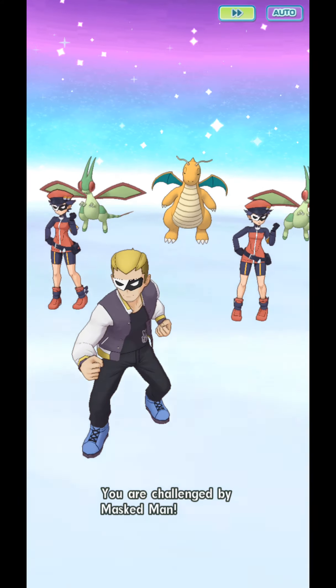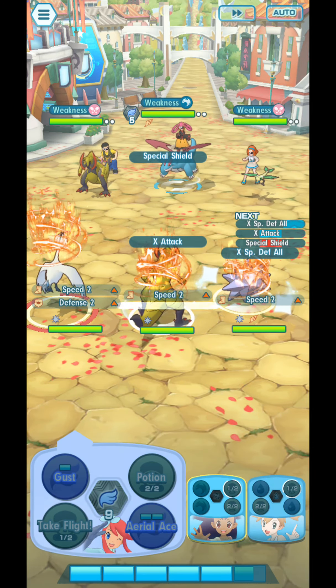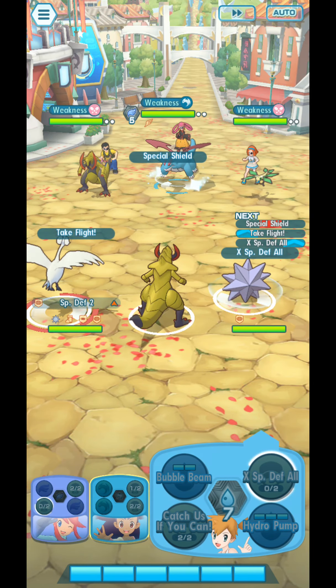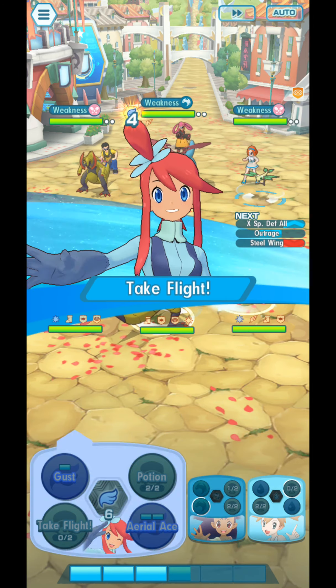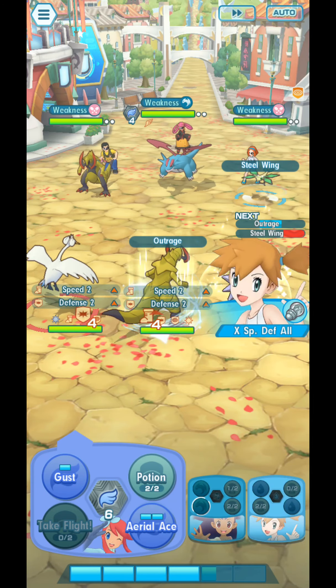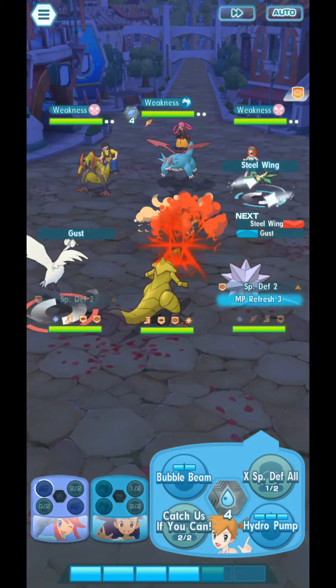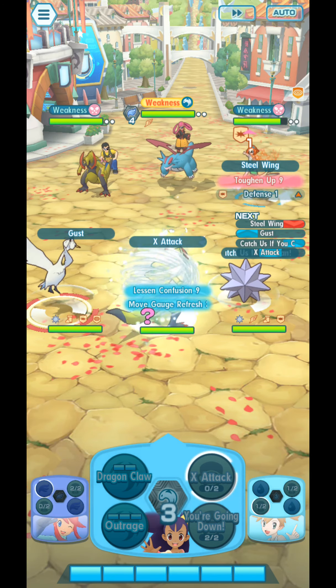Here we go, first time in this battle. I'll boost myself up — Take Flight, X Special Defense All, X Attack, another Take Flight, another X Special Defense All. Now I will start to attack — Outrage. I'll use Katas if you can on Skyla. I forgot I should have used another X Attack first.